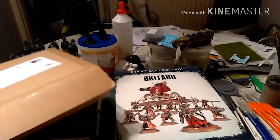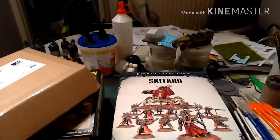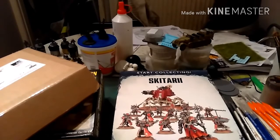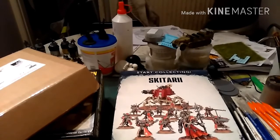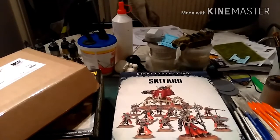So as you can see right in front of you, you've got this Start Collecting Skitarii box. I'm not going to unbox it, just showing you stuff. This is the first part of the next bit of my Admech Force. I'm going to get myself another one of those and another box of breachers, and that's it - about 1,850 points with what I've got. That's all good.